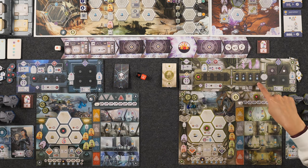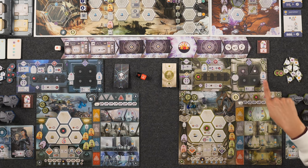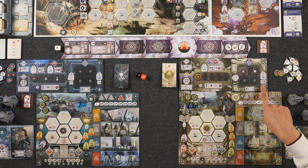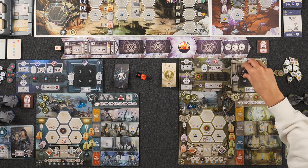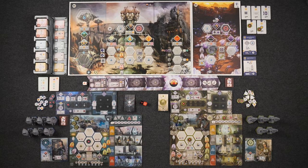These spaces also have a benefit. For me, I get water each time I cover up one of these spaces. If I take the right side action, it costs water and I have to use an operator, but I'll get two points every time — a nice way to score points. Keep in mind that breakthrough tiles placed on your board are no longer yours, so these are not going to score for breakthrough scoring.